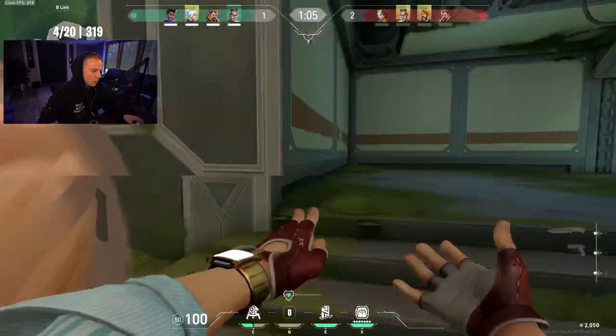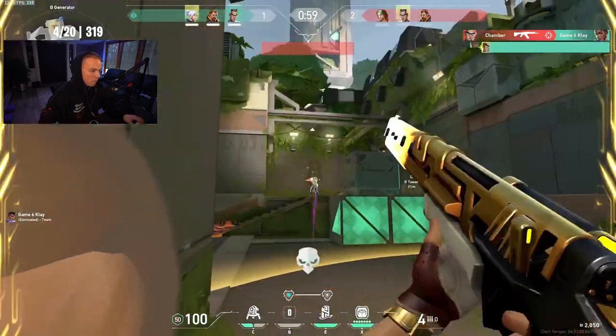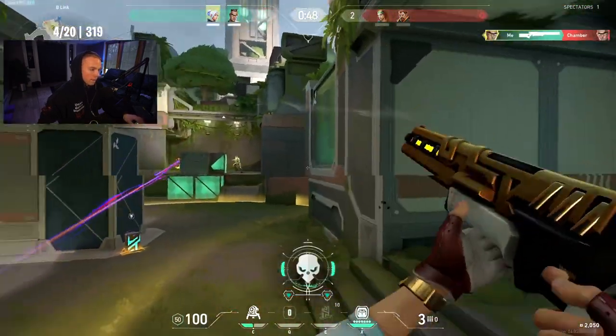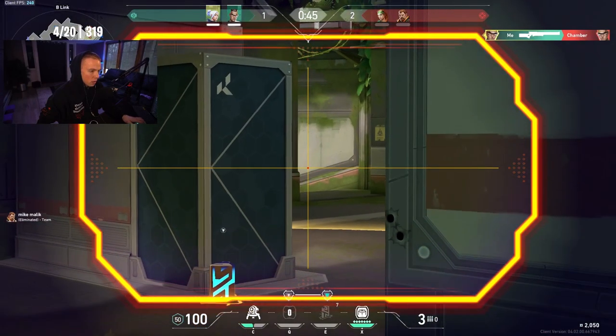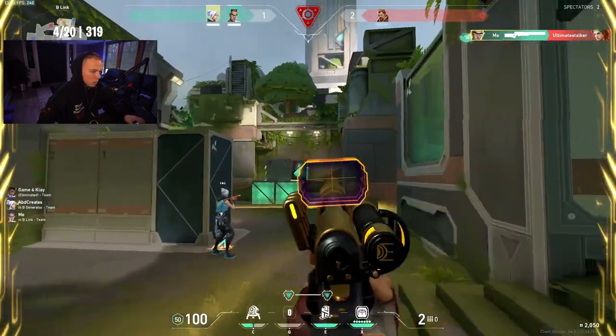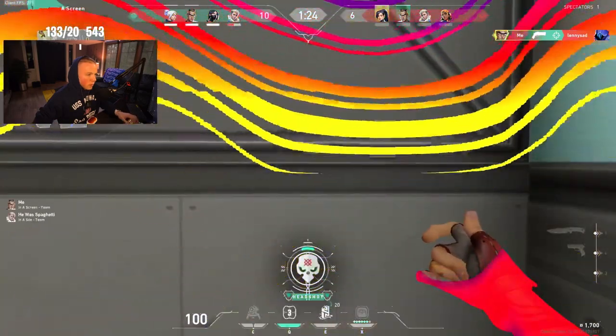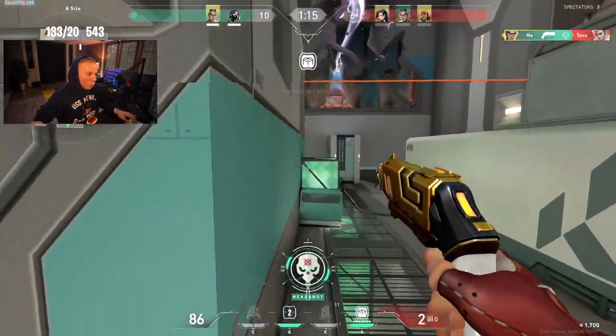There's only one thing left to cover with Chamber's utility: his ultimate, or operator. There were three instances where Chamber players would typically pull out their ult. First, on save rounds — going into a round with a Chamber op can always turn things around and lead to a big thrifty. Second, toward the very end of the half in the last round if the team had a full buy — why not pop the ultimate on top of the rifle you already have? It only adds another weapon to your arsenal. And third, when the team planned on buying for one round but one player couldn't afford a rifle — Chamber can buy that player a rifle and just play around his ultimate.